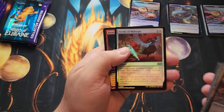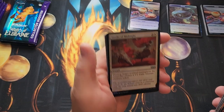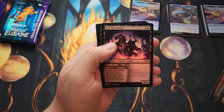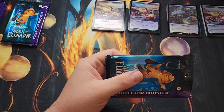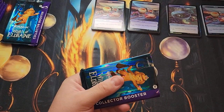Twisted Fealty. Stroke of Midnight — I'm kind of speculating on this card. Uncommon, might be a good foil to have. Maybe that turns into a Commander Staple. It hits anything but lands. Alright, four down, eight to go. Seems alright so far.